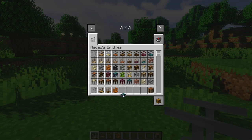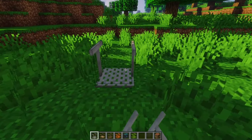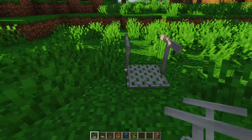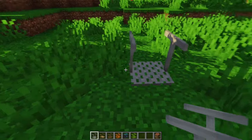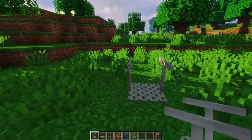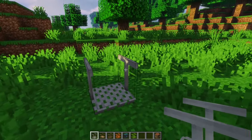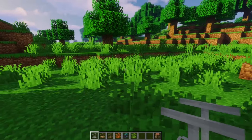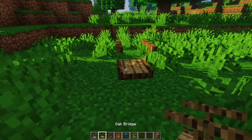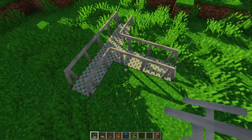First up, you can see that the models have changed. Take this one, this one, this one, and this one for example. You can see they are now just one block wide — not like before, which was about two blocks. It was centered and you could not hit the guardrail to break it, but now you can just click it and it will remove the bridge right away.